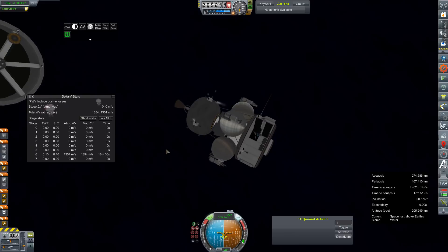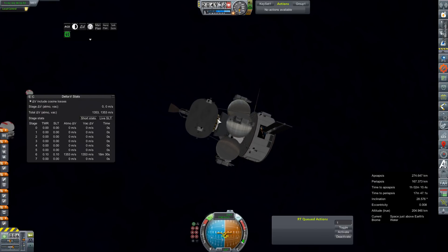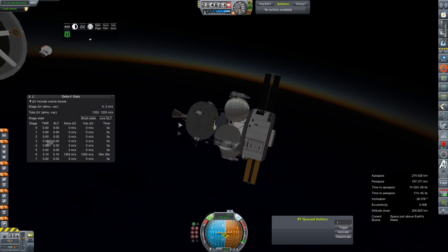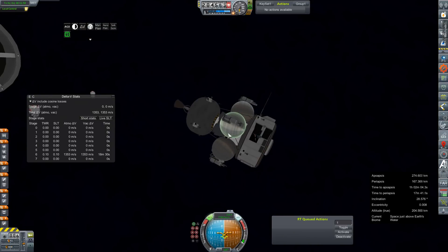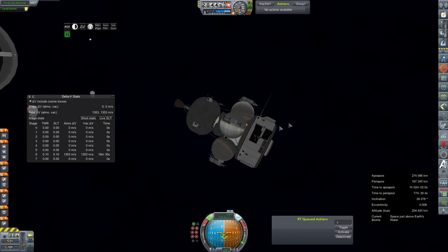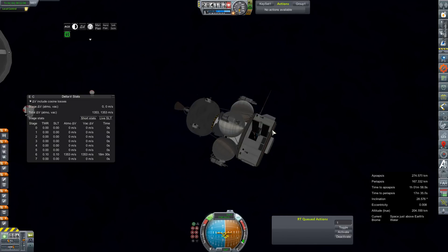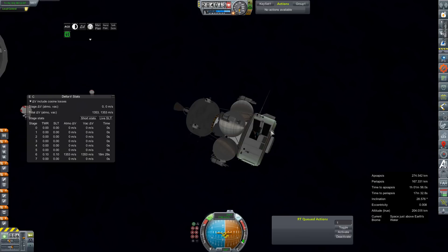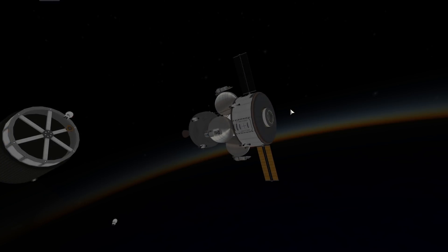I don't think we could separate the lander and still have avionics — this should be the only automated core on board, so we have to complete docking or we're dead in the water. That said, I'm not above pumping fuel from our lander into this stage to keep going. We could also refuel a little from the Artemis — there's some fuel left in the ascent stage docked out there — so those are problems we'll suss out once we get there.